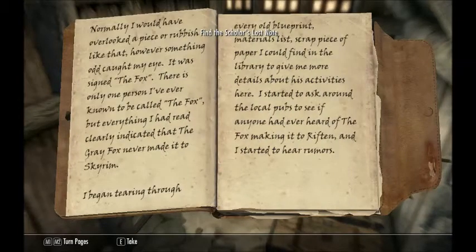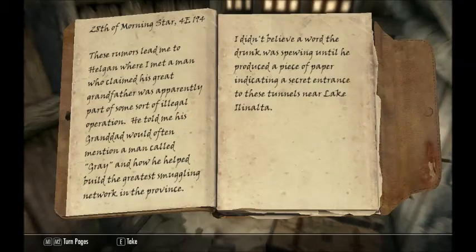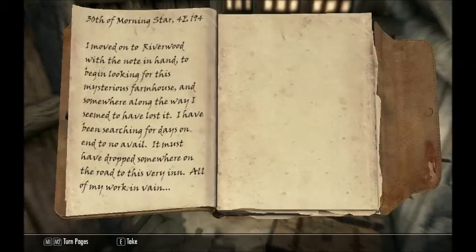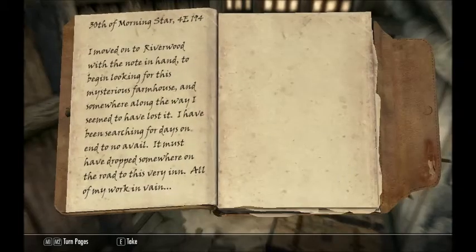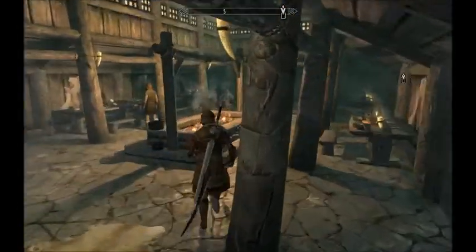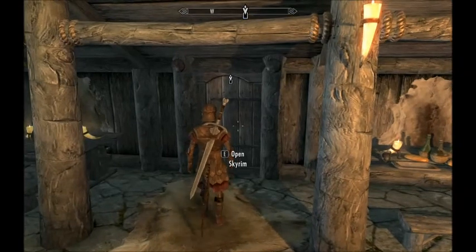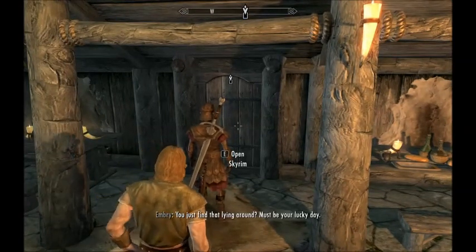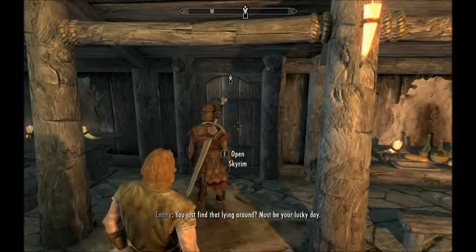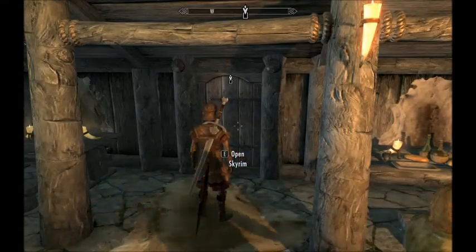This is basically the scholar talking about the Gray Fox making it to Skyrim and what he could have possibly done while he was here. He does some investigation and finds out that there's a rumor that the Gray Fox actually had a network of tunnels throughout Skyrim for his smuggling operation. But the scholar lost the note that is his evidence about where to locate this, on the path between Helgen and Riverwood, so we've got to help him find it.